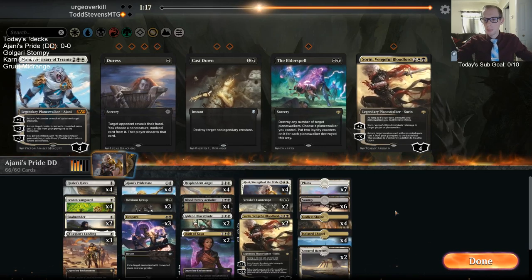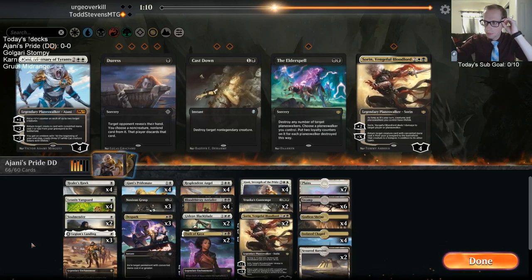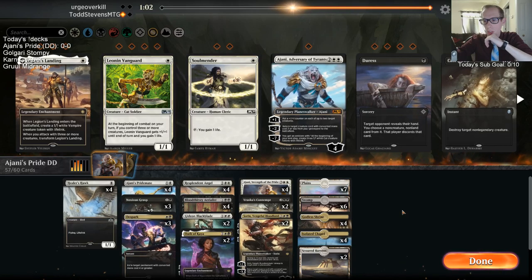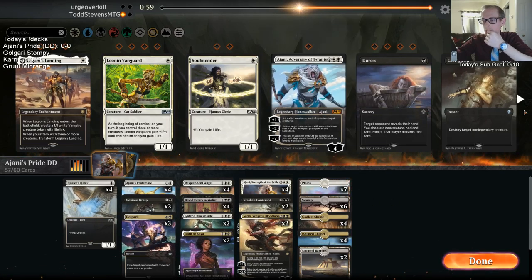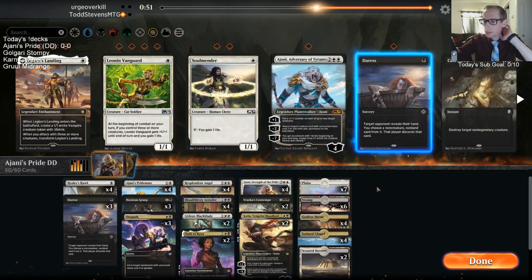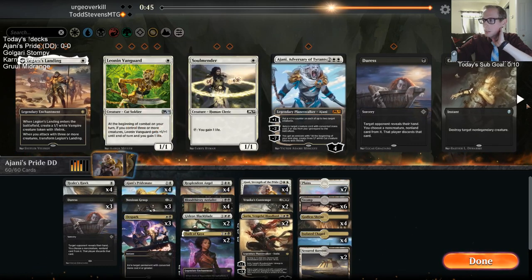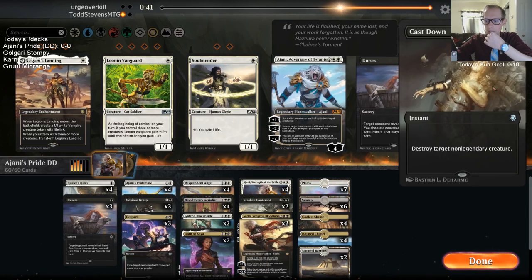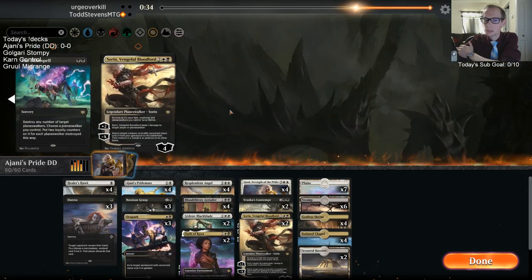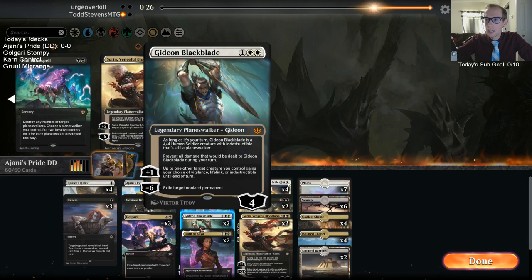For sideboard I'm cutting smaller creatures — Legion's Landing, Soul Mender, Leaning Vanguard — since they never get through. That frees up three spots for Duresses plus maybe Elder Spell or Sorin. Cast Down isn't bad either since I'm worried about big creatures. Gideon's pretty good here. I'm not sure if I need all three Desparks — let's go with two and get another Duress. We basically need to win in the air; that's our hope.